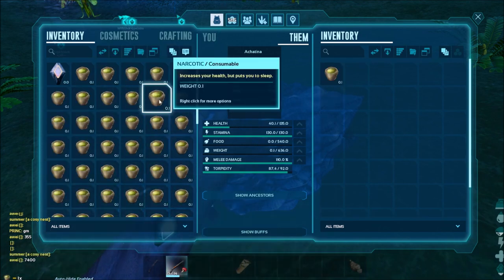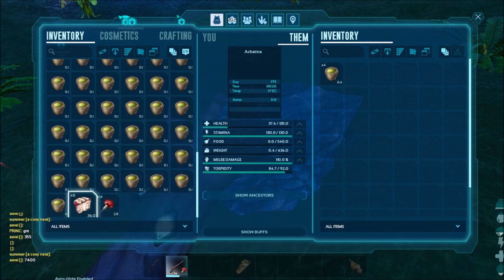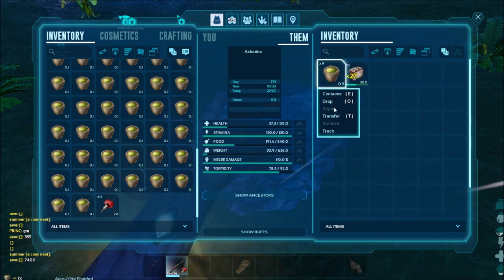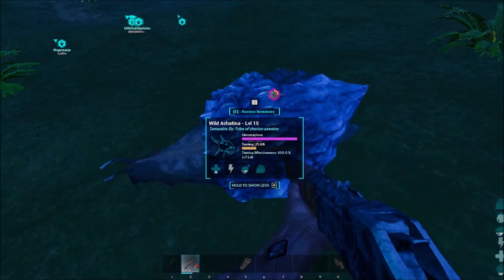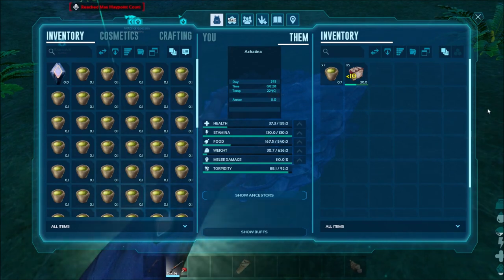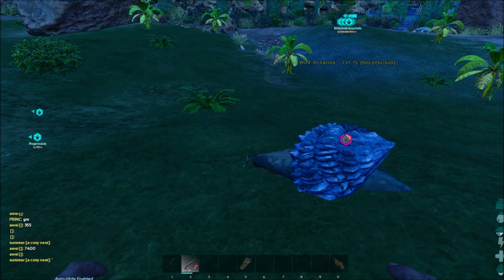Put the cakes inside. It's very important: after taming, the achatina eats cake, so you're gonna need to keep feeding it cake all the time. You might ask somebody to lend you some or just make more. In order to make enough cementing paste, you should tame like five of them. Also, in this game polymer is essentially the currency, so achatinas are a game changer.